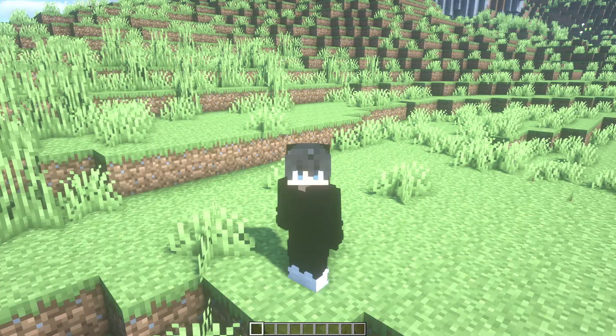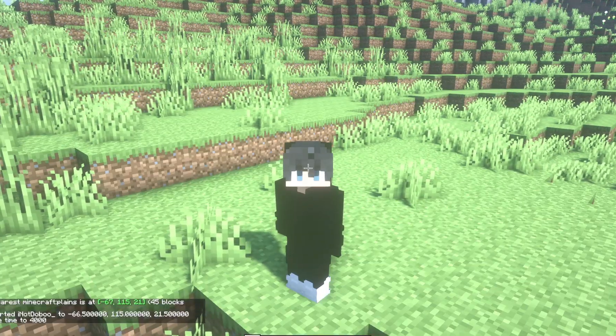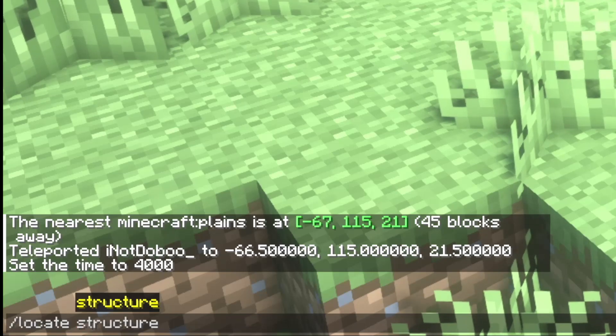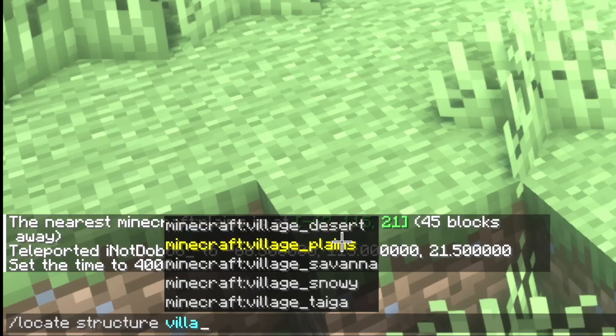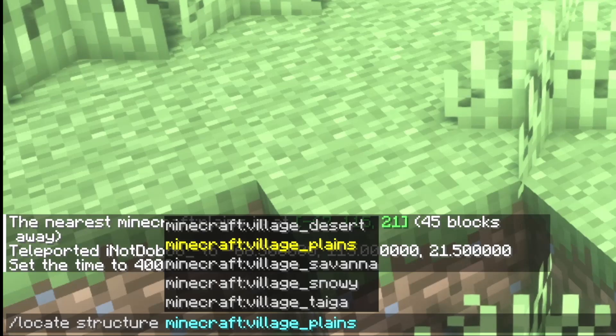The command is this one. Make sure that you are playing in a world where you have permissions. The command is slash locate structure, and here write 'village'. You will see five options — select the one you like the most. In my case, plains, and in your case probably plains too, because it's the typical village.